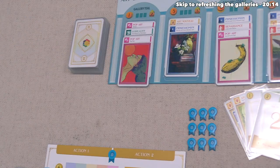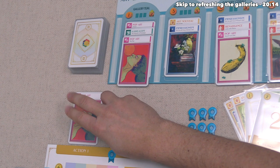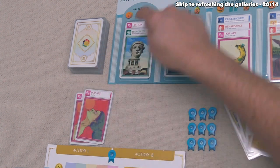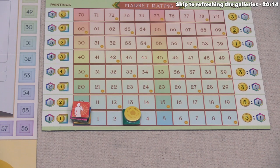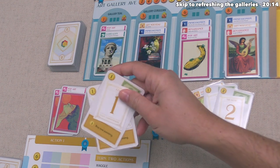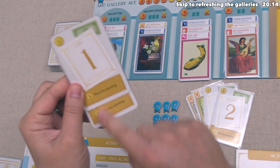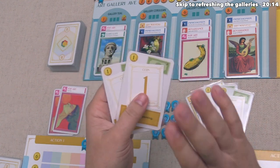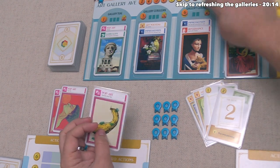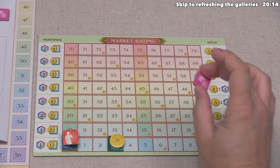Blue starts by taking their first action — they've decided to acquire and play one pop art card, currently worth one value. That's all they need to go to Gallery Teal to purchase one of these pop arts, and then the market rating for pop art goes up twice. It was at zero, so now it's at two. For their second action, they acquire again, playing two one-value cards for the bottom effect — that's three value to buy a painting each, so six value total, permanently removing those cards. With six value, they buy another pop art from Gallery Cobalt, increasing the market value of pop art four more times — from two up to six.